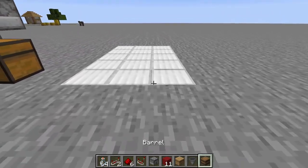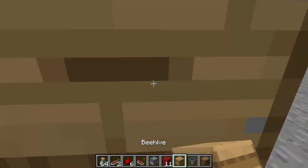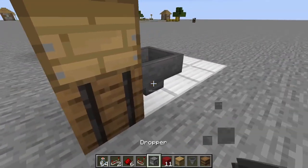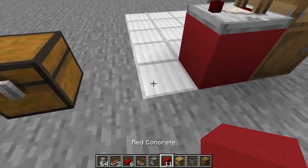First, what you're going to want to do is place your barrel right there. Beehive on top, hopper here, and one block right there. Put your nice little comparator.